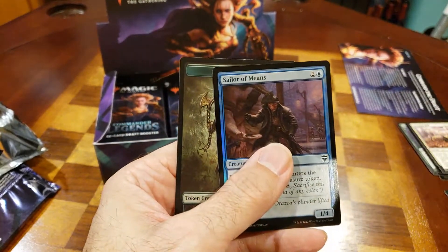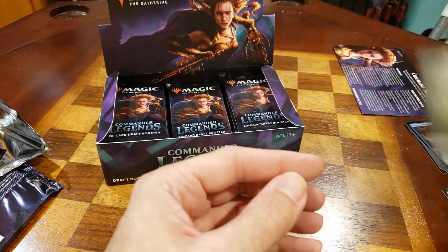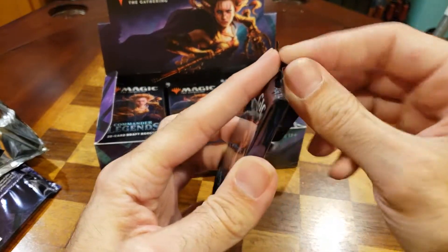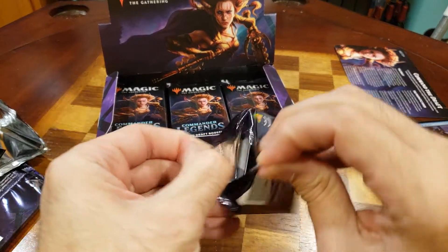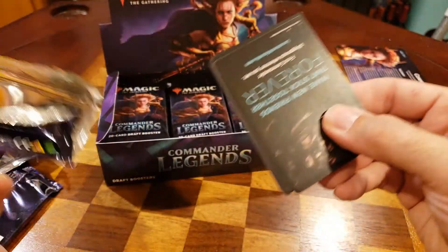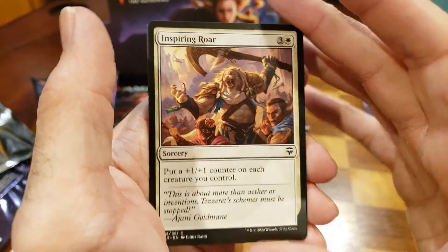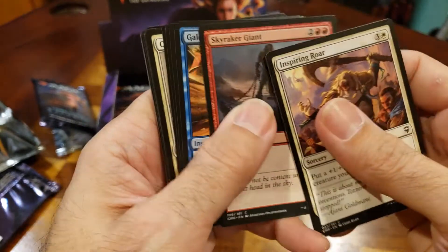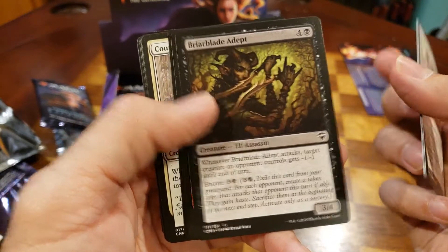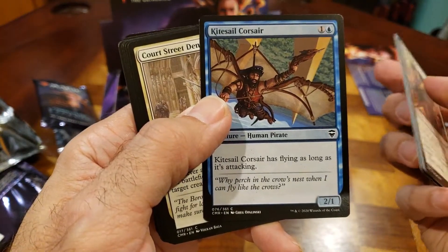Again, not seeing a ton of value so far in this box, but I didn't buy it for the investment — I bought it because I love playing Commander and I love opening Magic: The Gathering packs. Although back when I started our packs didn't have the rare, uncommon, or common symbols — you just had to kind of know where they were in the pack and eventually figured it out. A little different these days. Going a little faster through our commons as we're starting to see some repeats, so I'm sure that's going to get you guys excited — get faster to that payoff.